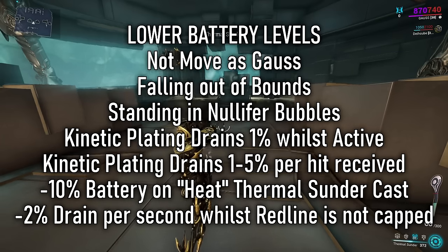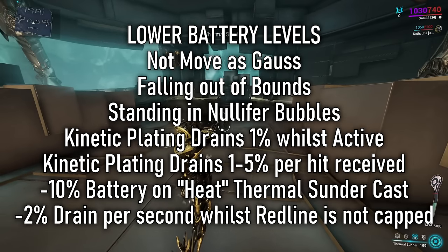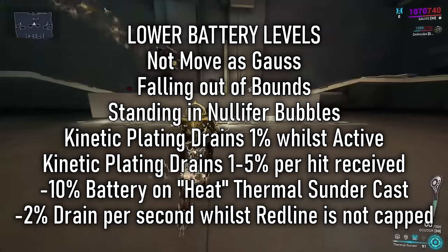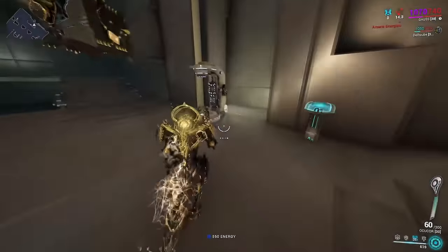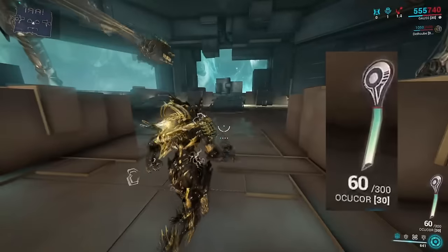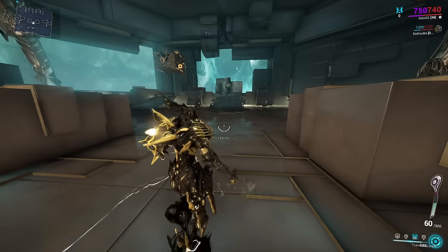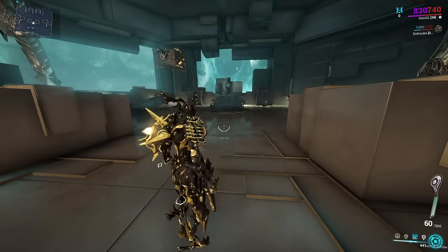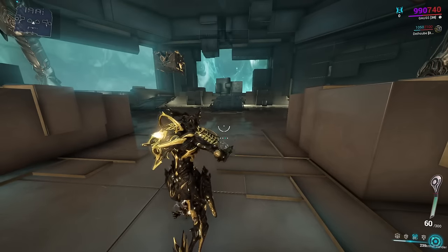Activating Kinetic Plating will passively drain the battery, and actively using it lowers the gauge even further. Thermal Sunder's heat cast will also lower your battery. And finally, if his Redline ability is under the 100% threshold, it will also drain his passive battery.